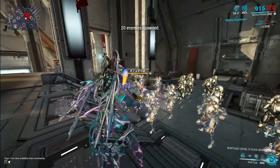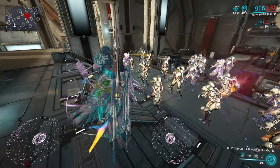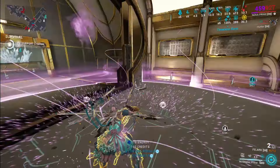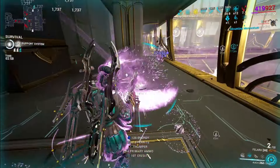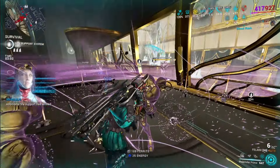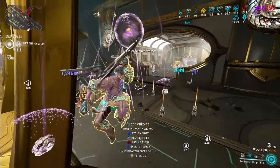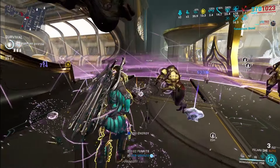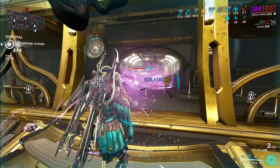Her first ability is called Null Star. Null Star will summon 12 orbs around Nova and each orb will give her 5% damage reduction. The orbs will also, one by one, launch at enemies with a 1-second cooldown, dealing Blast damage with a guaranteed status effect. The amount of orbs scales off duration, the DR per orb scales off ability strength, and the range for targeting enemies scales off range.